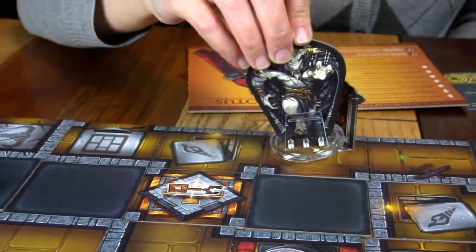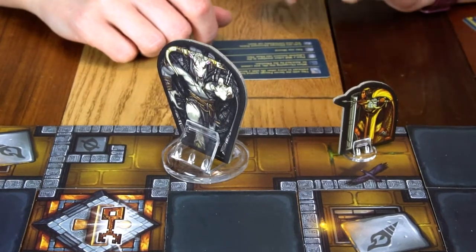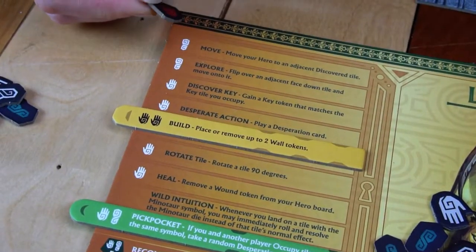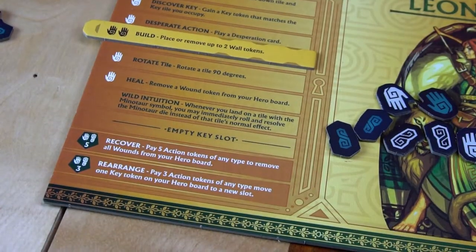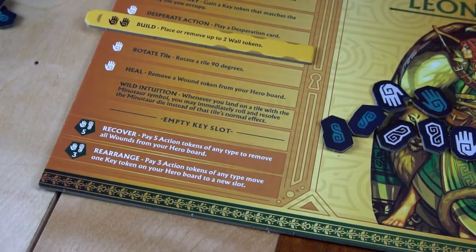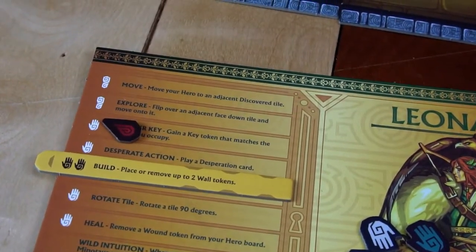In this scenario, Leona rolled a three on the minotaur die and uses it to move the minotaur three spaces. Whenever the minotaur moves into a space occupied by one or more players, it attacks all players on that tile. The player controlling the minotaur rolls the blood die, which tells the attacked players how many wounds they receive. After a player is attacked, the attacking player then gets to move that player one space to a tile with a connecting pathway. Whenever a player receives a wound, they must place it on one of their actions — either a key action or a regular action. You cannot place a wound on an empty slot or on the two special actions at the bottom, and only one wound can ever be placed on a single action. Whenever a player has a wound on an action, they may no longer use that action until it's removed by heal, a desperation card, or an ability.